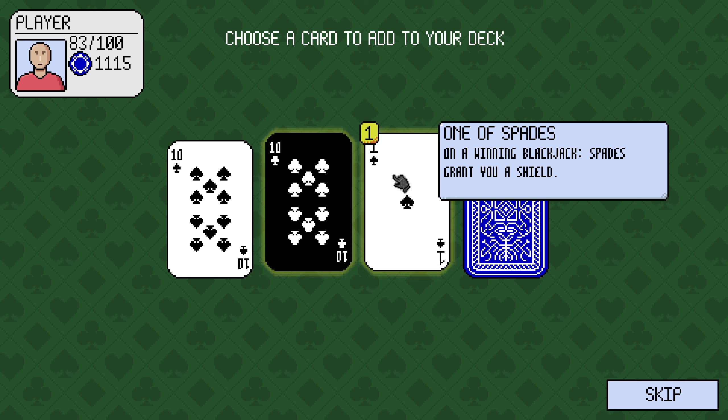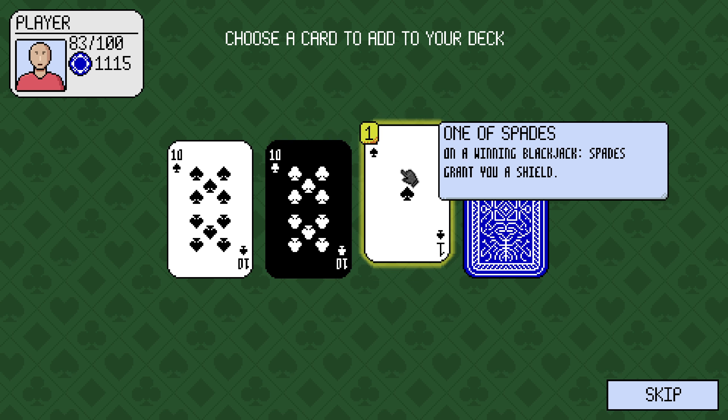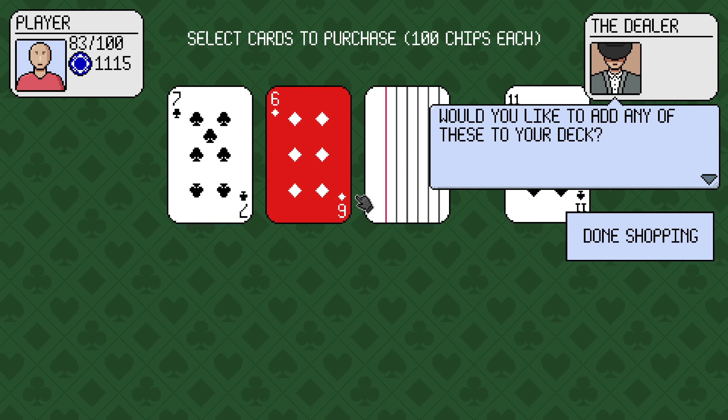Choose a card. 10. A 1 of spades. I'll take a 1 of spades — it's not an Ace, it's just a 1.